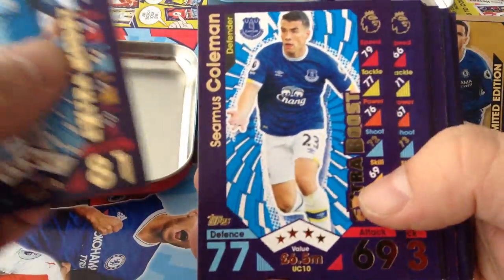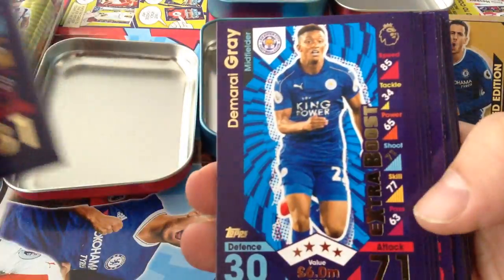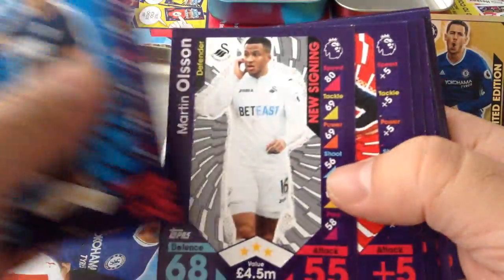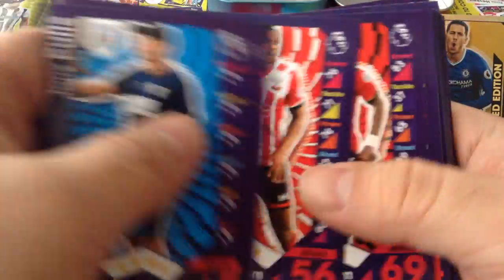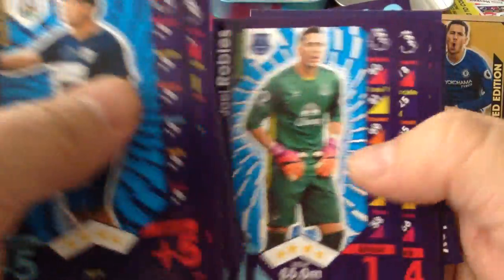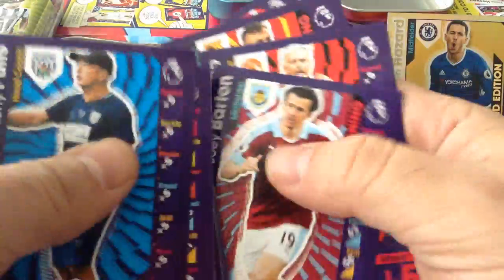Just when you think you got them right. Inacho extra boost, Coleman extra boost, Joe Allen, Romeo, Heaton, Gray, Lorente, Klukas — those are all extra boost. Exactly the same cards so far, one for one. Valencia, Okaka, Zuniga, Bardsley, Honeymoon, Justed, Robles, Gabbiadini. As you can see guys, almost identical base cards, apart from a few different ones here and there.